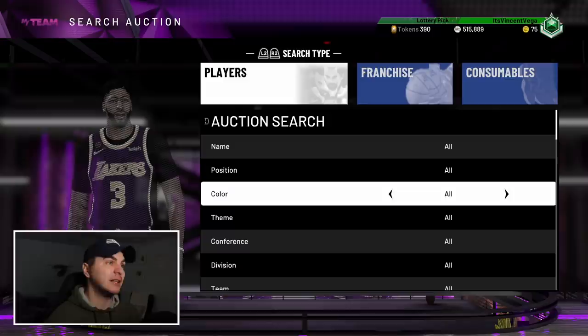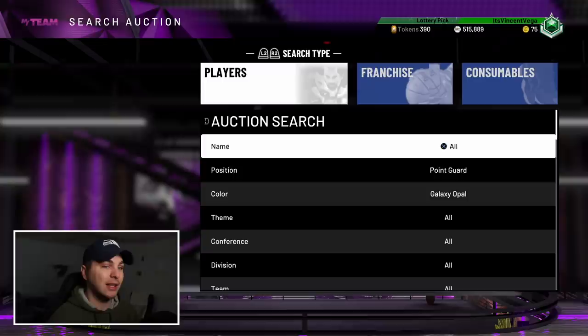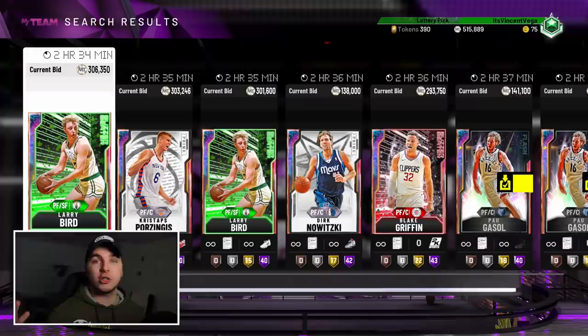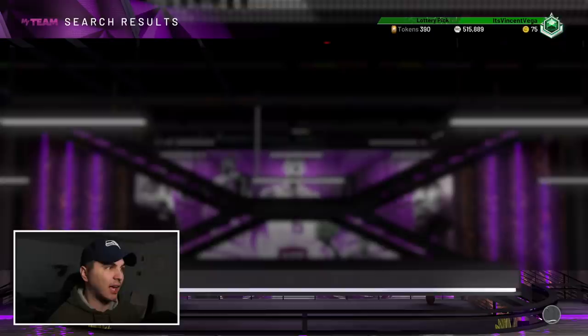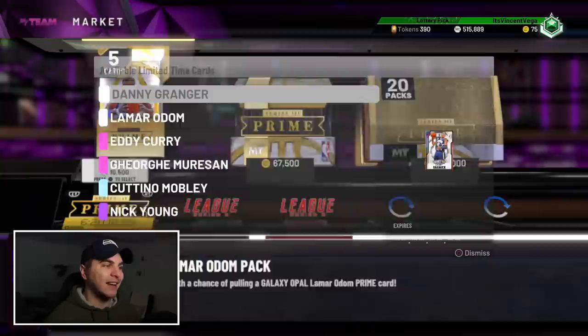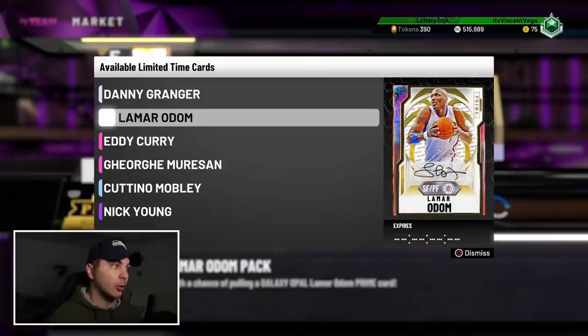The auction house is currently glitched — it's only showing cards with about two and a half hours left. This glitch has been happening so frequently lately. You can't see recent cards popping up. 2K says they're working on it but I literally don't believe them because this has been happening for weeks. People's auctions are ending and going for nothing because buyers can't find them. It's so bad. I got ripped off on my other account from this exact glitch.